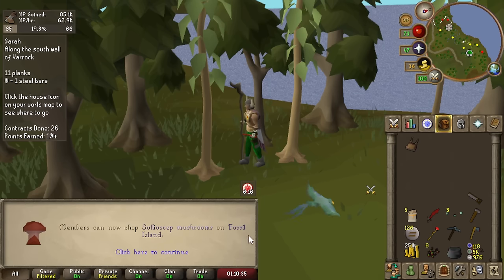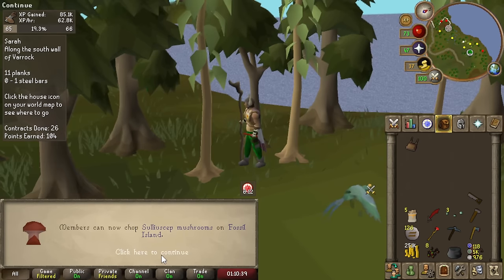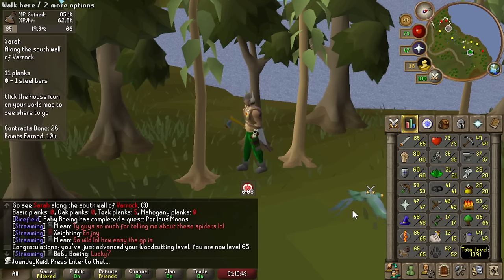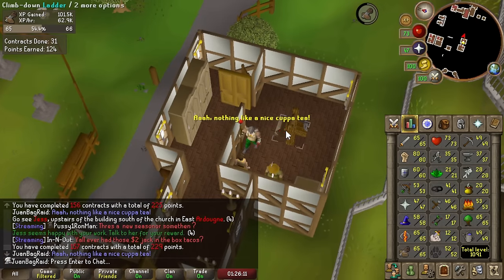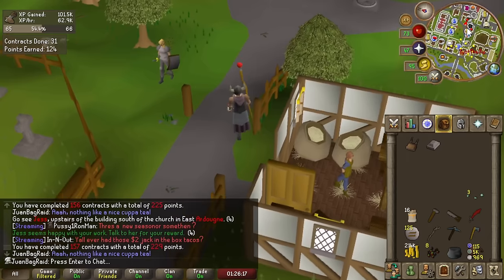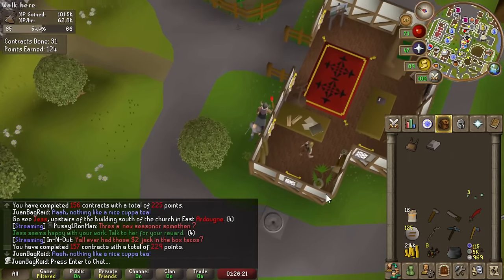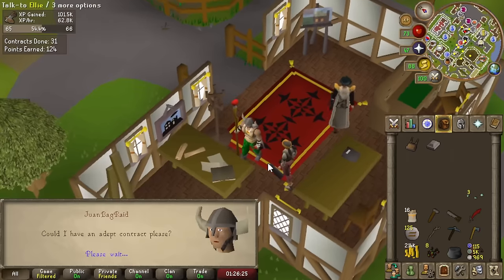65 woodcutting — this is pretty good. There's a decent chance I might end up doing Sulliuscep mushroom woodcutting if I'm in an emergency need of XP lamps. First full day of doing Mahogany Homes with a plank sack and teaks. The rates are really nice — significantly better than oaks.